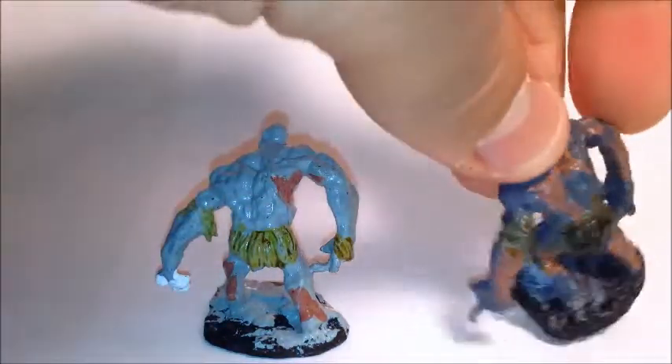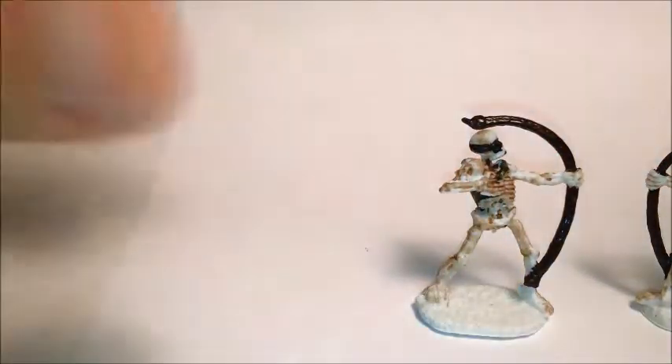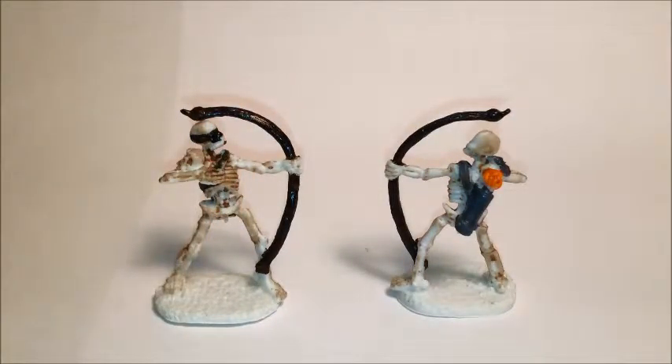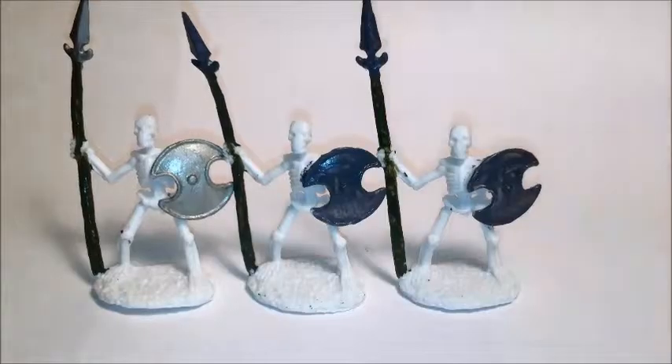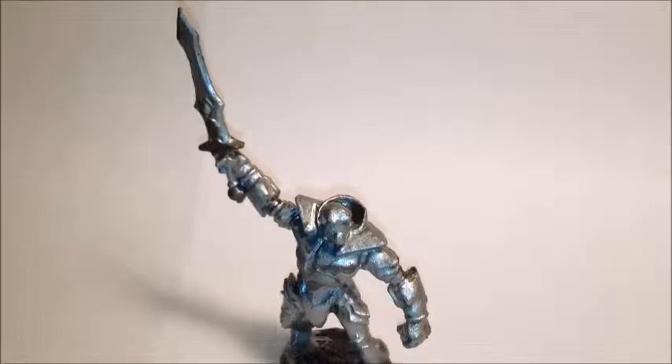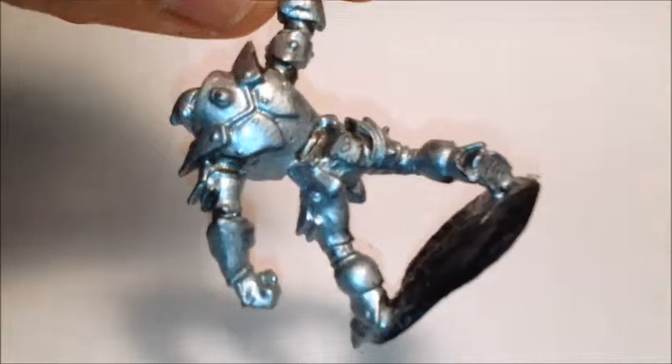Now we'll go on to some more monster type things. This is a fire elemental I got from them — it's kind of big. I just put it on a Starbucks iced coffee lid and spray painted that black, because I wanted it to be medium and show it was a medium creature. And then I got these little balls of fire — I didn't paint any of these, obviously, they're all semi-transparent orange already. And I have an arcane golem right here — you can see in the cracks and fissures the arcane energy kind of flowing through them.